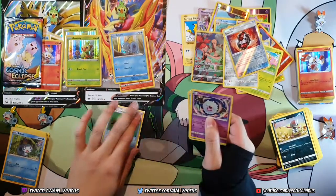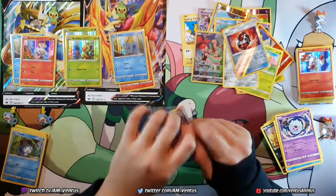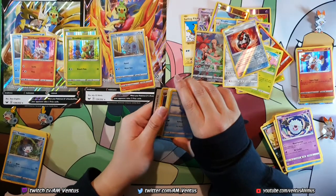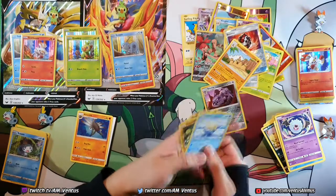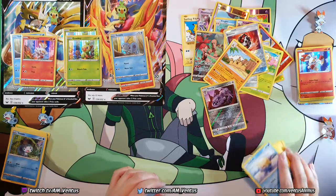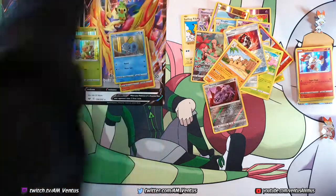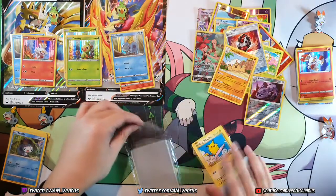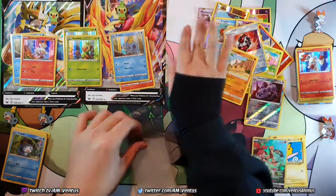Beast Tite and Alolan Sandslash. Last one. So many babies. I didn't get to talk much. Nuzlocke is almost over as of recording this video. But it's on Twitch, and it's gonna be on YouTube slowly. Nothing. It sucks. That really sucks, cause this thing can actually be one of these — that's the worst feeling. Let's get this sleeved. This Pikachu's a secret rare, so technically it's worth more, right? Cute surfing Pikachu.